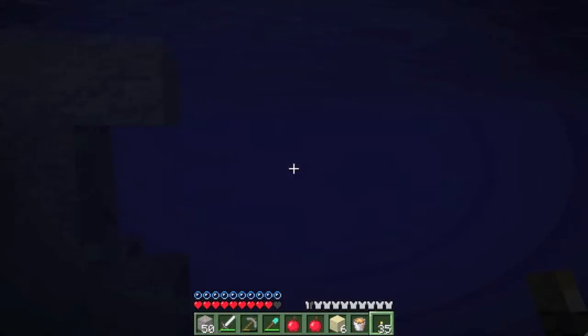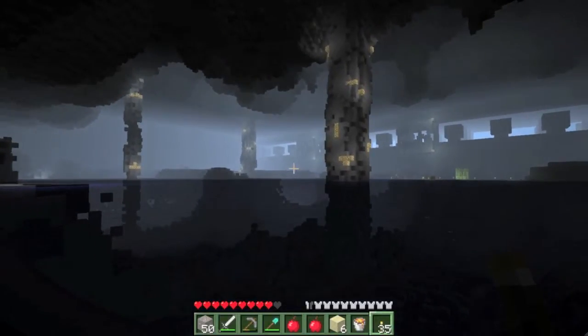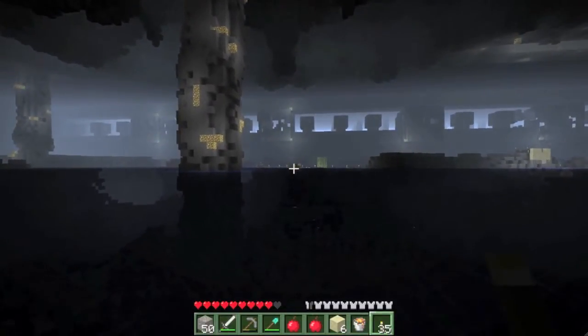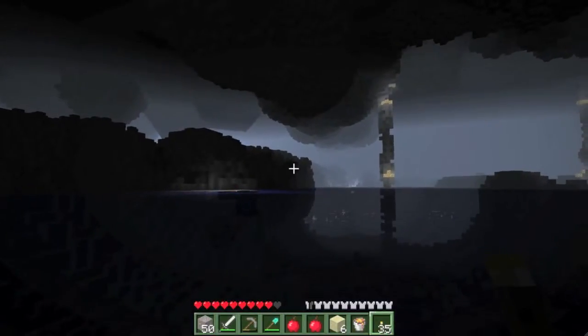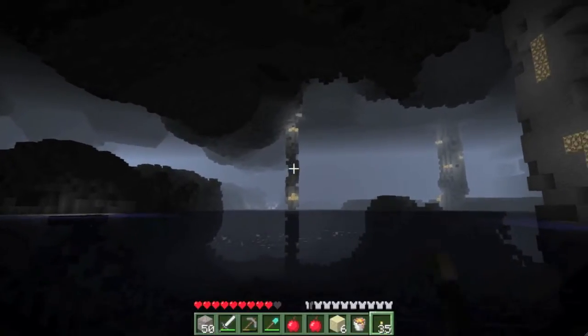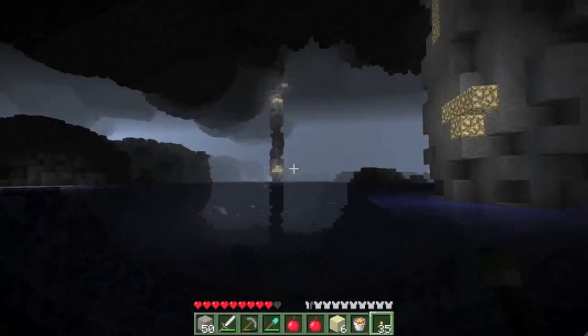It's just so much darker and it scares me. Some weird lighting going on down there too. That area really needs a boat, but I don't have any wood yet. Oh, it is coal on that pillar I think — right above those four glowstone. I need coal still to cook the iron I have in my inventory.